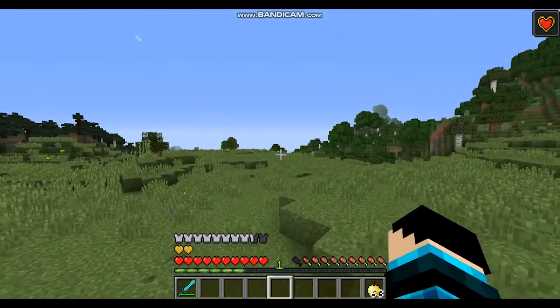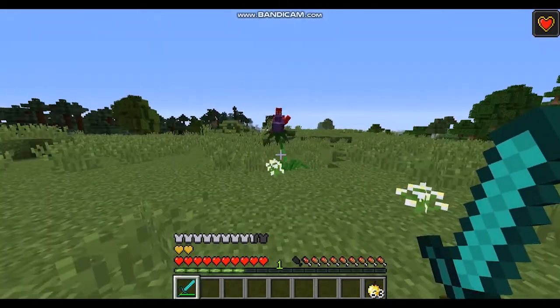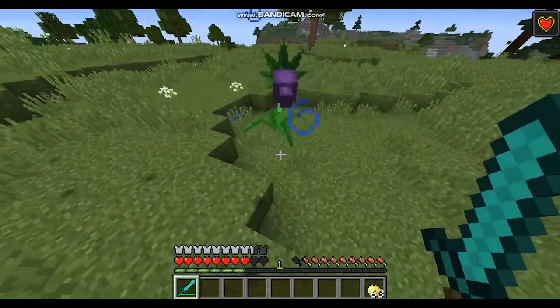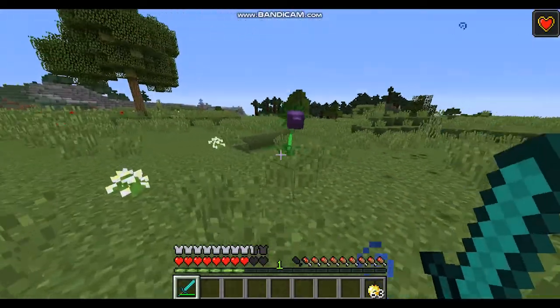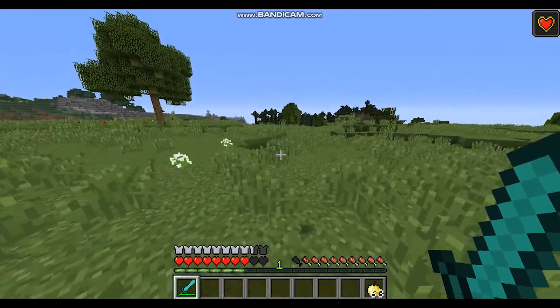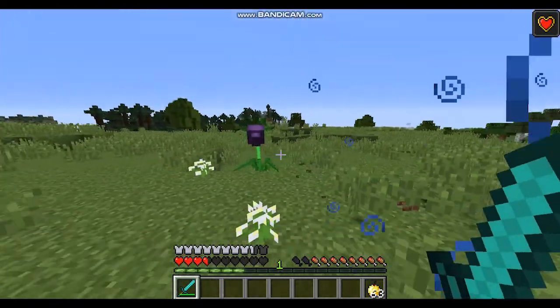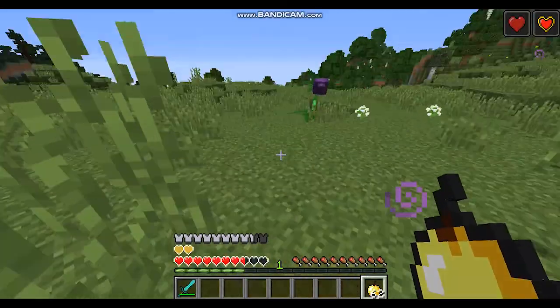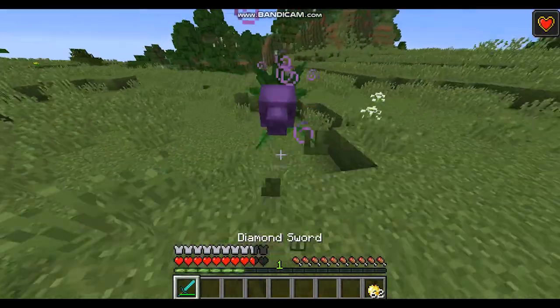I think I might know what the strategy is now. I think the thing is it'll hit you once you get close enough. Maybe if we leave and come back... Hmm, that's tough. My thinking was that maybe it can't hit you if you're too close to it, but that doesn't seem to be it because I can't get close to it.